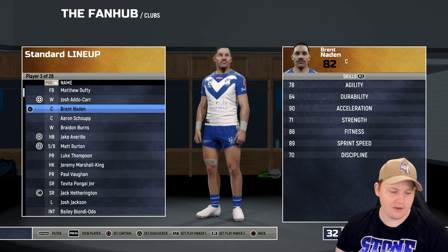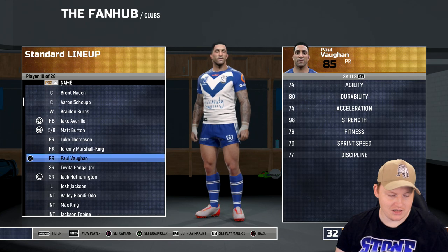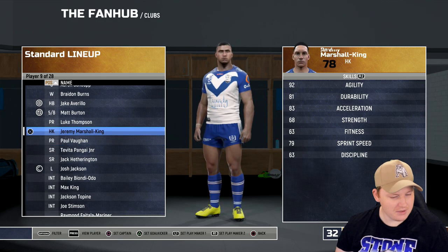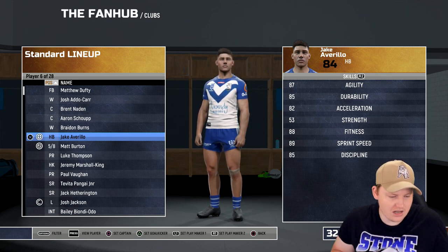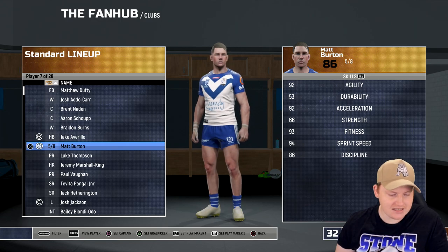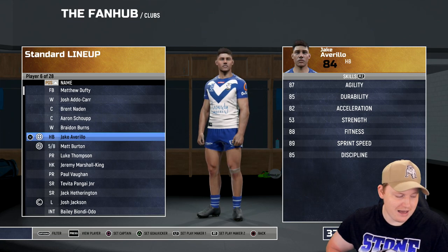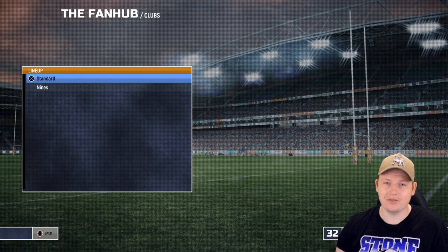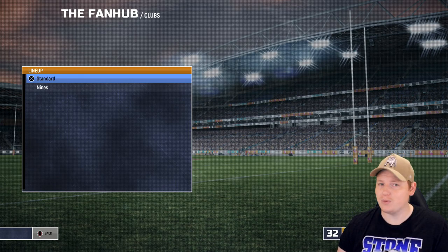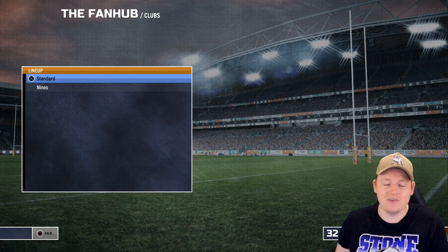So that's the side I think they'll run with. Let's change the halves — Avirillo is number one, Burton is number two, and Josh Jackson is captain. In terms of goal kicker, Avirillo kicked last year so he's the logical choice, but actually Matt Burton kicks too — let's set Matt Burton as the kicker. Either one of them really. So that is the Bulldogs side for 2022. Let me know in the comments what you think — do you think they'll do well, make the top eight? I personally think they'll push for the eight. I just want them to not get the wooden spoon, be competitive, and I think that's exactly what we're going to get.